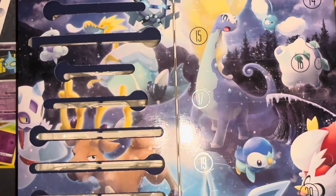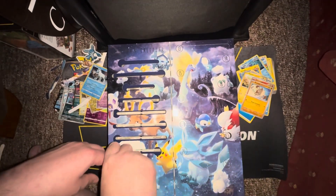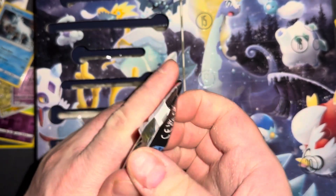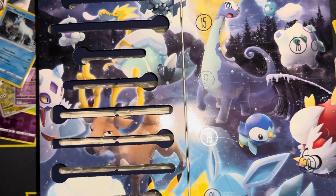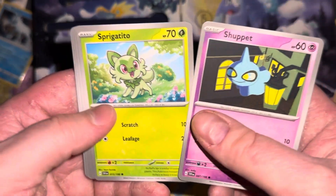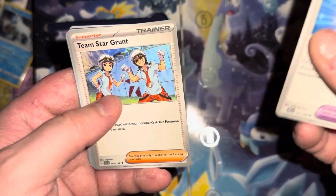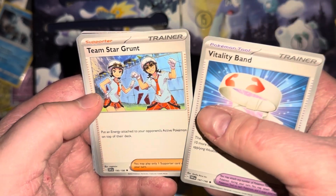Day nine — a regular pack. We've got a Sheppit, a Sprigatito, a Houndour, a Drifloon, a Vitality Band — the attacks of the Pokemon do 10 more damage, not that great. A Team Star Grunt — put an energy card attached to your opponent's active Pokemon to the top of their deck.